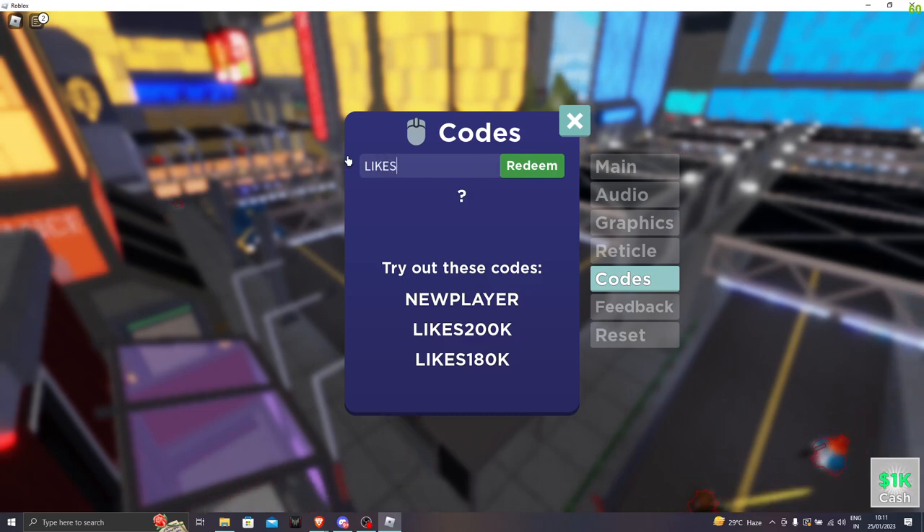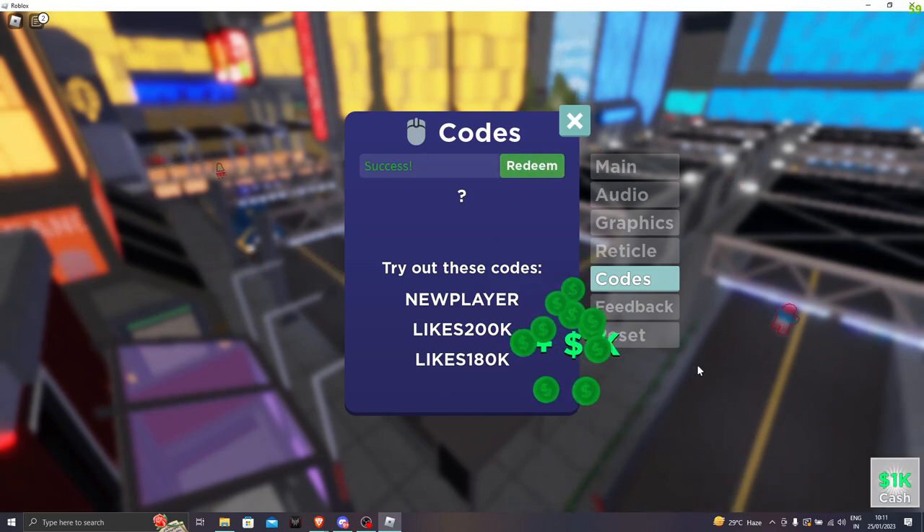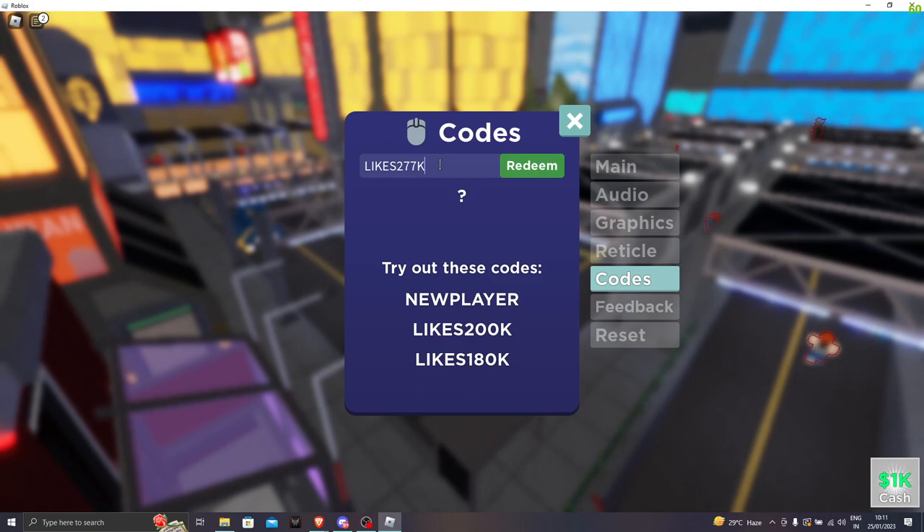For the next code, it's likes277k. Let's go ahead and redeem it. Success — we got another 1k cash in our inventory.